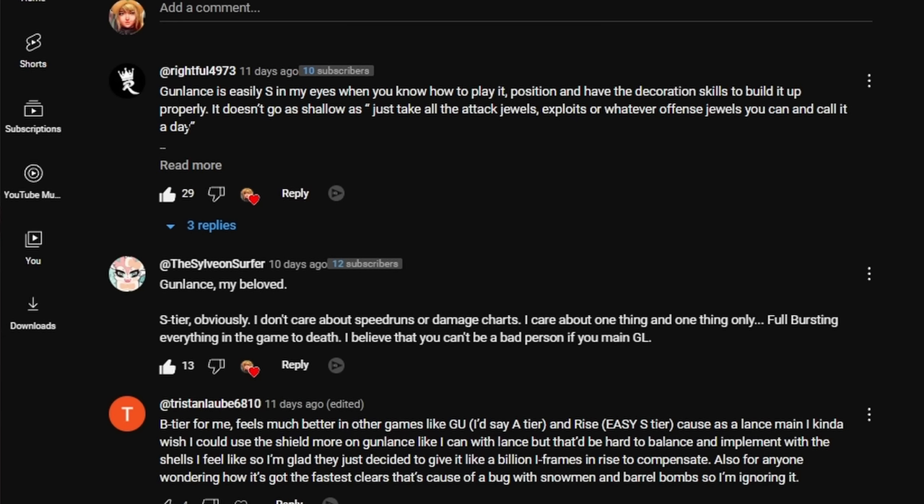For the Light Bow Gun, the community voted a solid A tier. A comment says: A tier because of its ability to sustain damage through the whole fight and support a whole team with status elements and quick sheathing for Wide Range — not S tier because Bow and Heavy Bow Gun are cracked. Vreeze says: hands down the best support weapon for crowd control and Wide Range, keeping the monster crowd controlled for half of the fight — easy S tier. Cake of Poke says her bow gun belongs in her own tier. Light Bow Gun: community A tier.